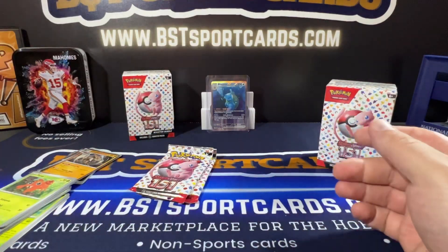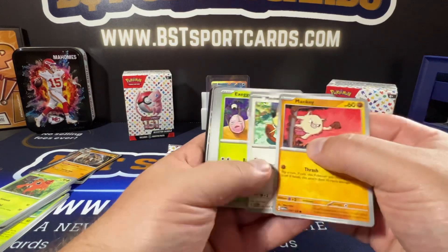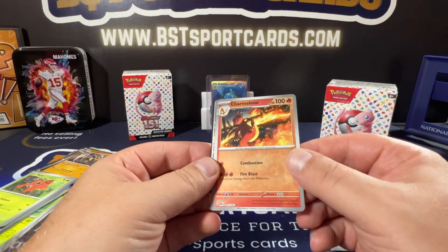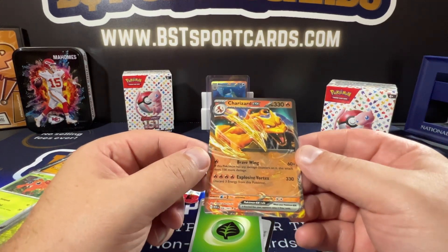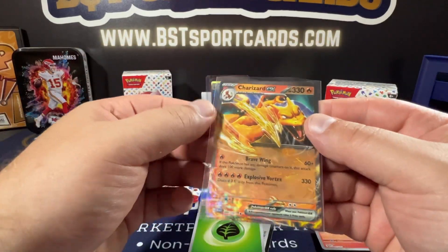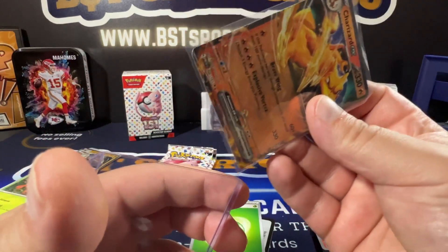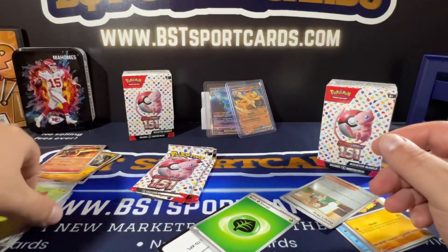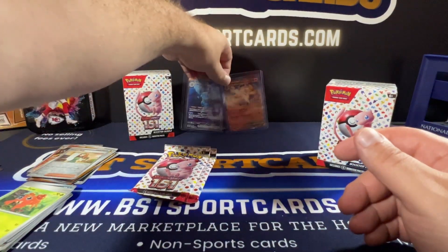Next pack. Minky. Let's get to that. Daisy's Help. Oh yeah, nice. Oh wow — Charizard EX! I feel like this is a decent card as well, just on the naming alone. But I'll have to do some research. There we go — another hit, what I think is a decent hit.